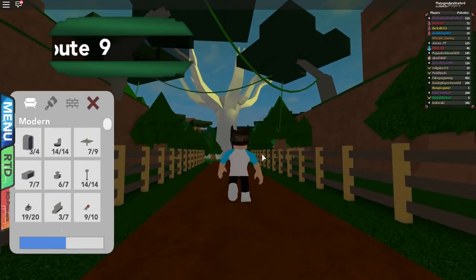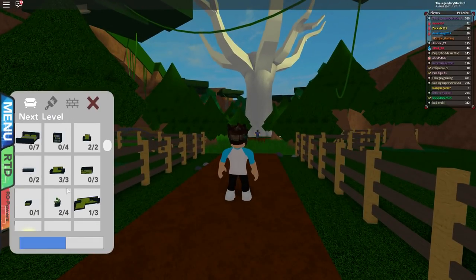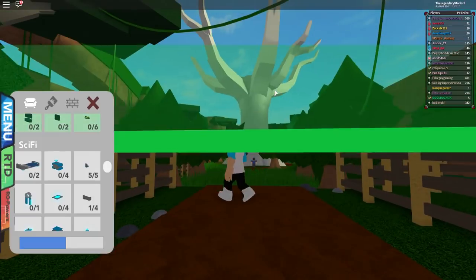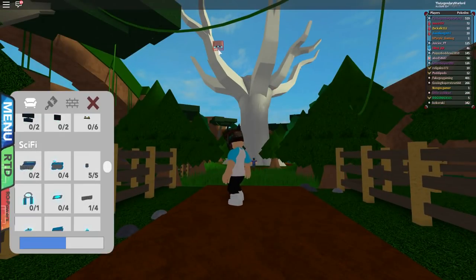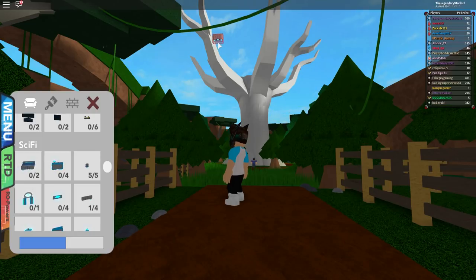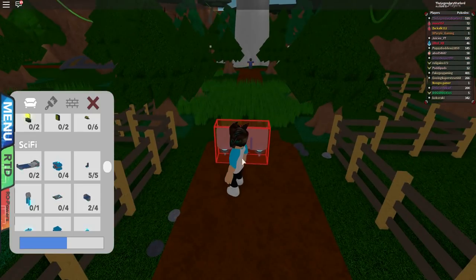Hopefully the majority of you right now kind of get the gist of how to do this. What we're going to do is click on a chair again. Now why is there a barrier? Okay there's not. I can actually place it on the vine right there — that's pretty funny. Do it for the vine! So we're going to place it on the vine, click move, and then hover over it.